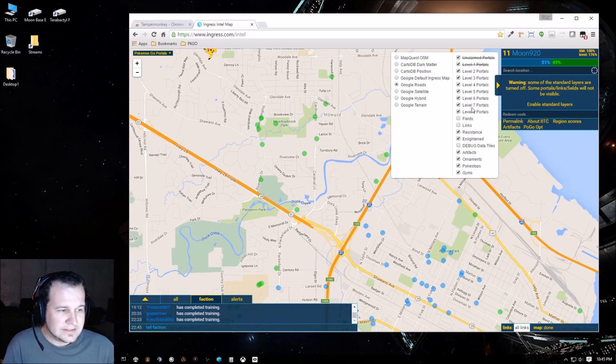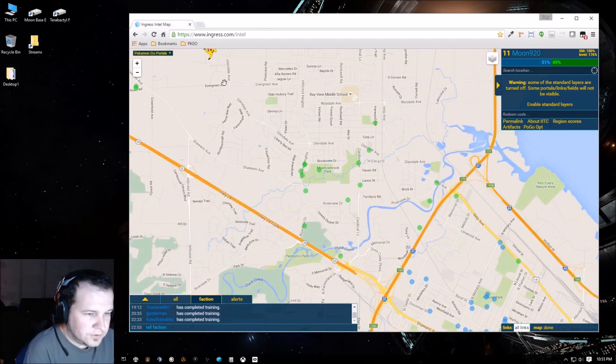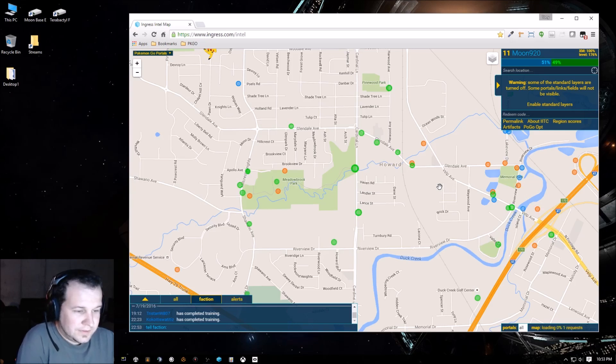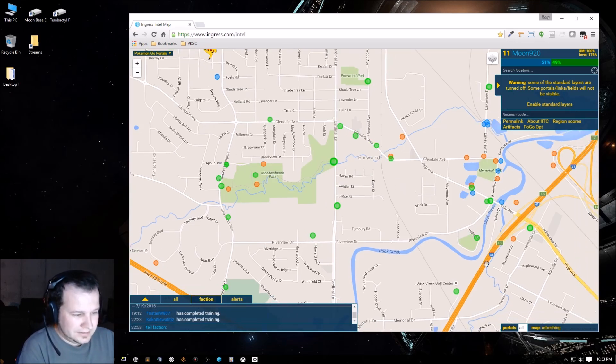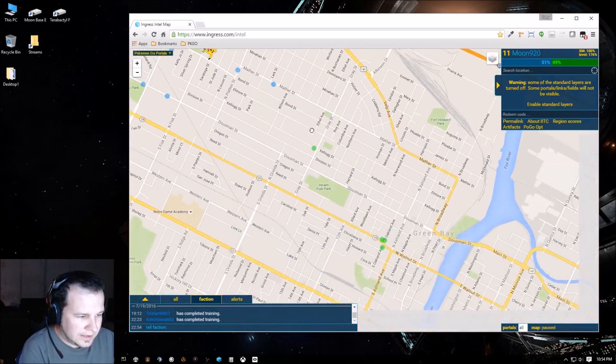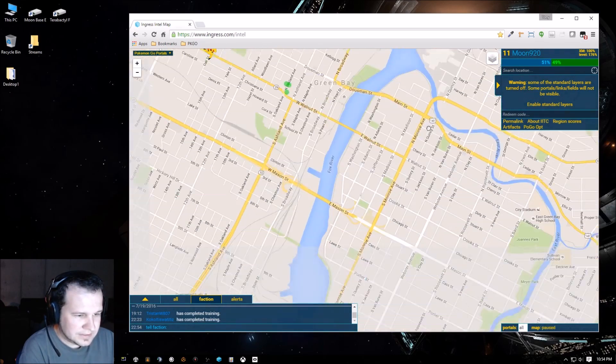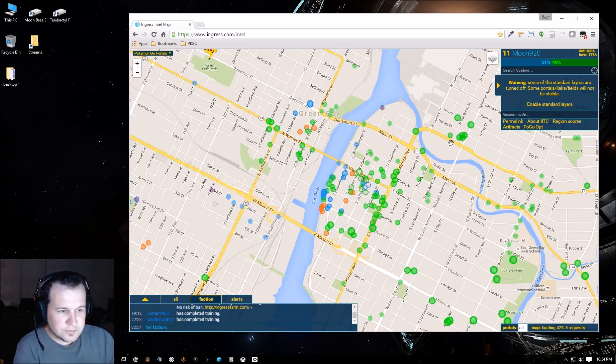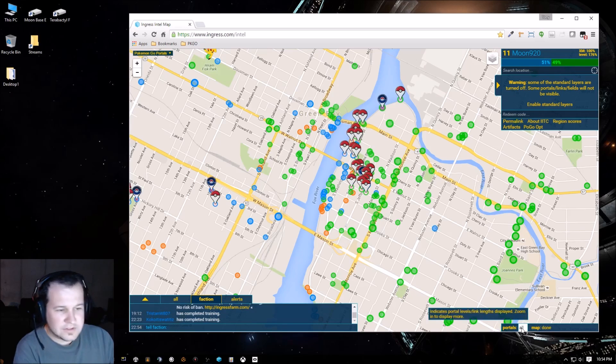It's nice to know where the portals are because that's directly related to where the Pokéstops and gyms are. If you get your map up and it looks like there's nothing on it in terms of Pokéstops or gyms, two things might have happened: one, there might just be none submitted for your area, or you might have to wait — the bottom right corner shows the map refreshing, loading to 60% or so. Make sure you're zoomed in close enough that you can see the different portals; when it says 'portals all' in the bottom right, you're close enough.